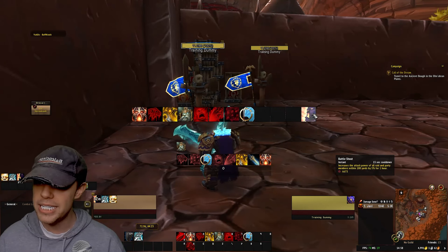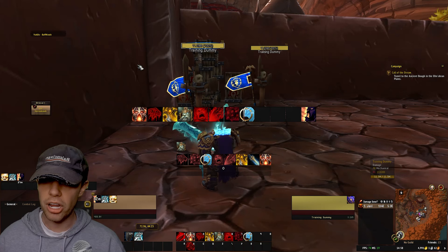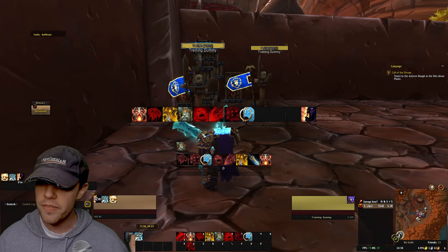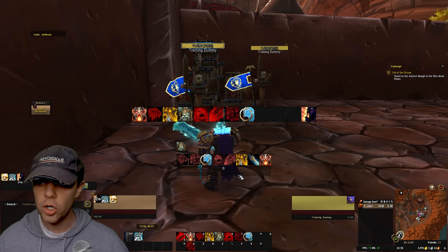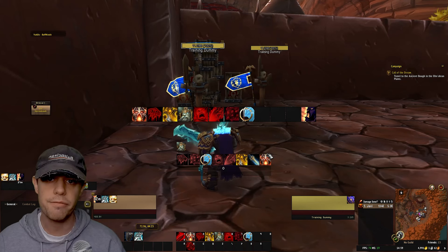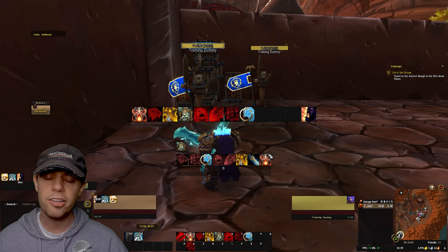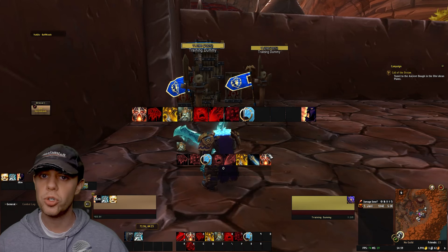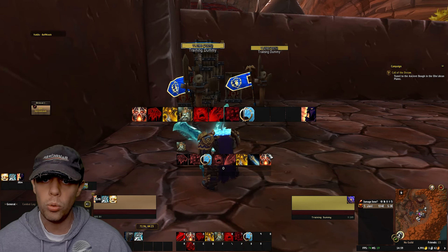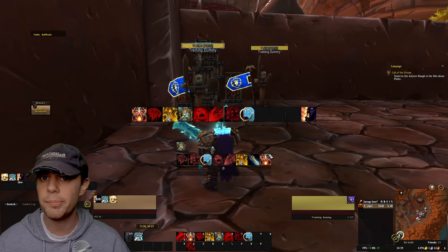I'm at the target dummies, and these abilities up here are the main ones we'll be using. If you want to import these as they are, just copy them off my screen. This is a really good way to have your rotation set up. There's also this WeakAura here, which shows all of your buffs, cooldowns, and resources in one central place on your screen. If you don't know what a WeakAura is or how to install one, please do join my Discord — I will help you with anything, including UI, add-ons, class discussions, and questions. I'm fostering a great WoW community to help beginners and make WoW accessible.